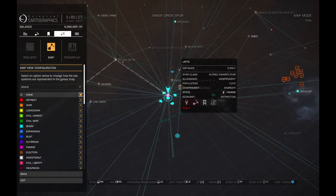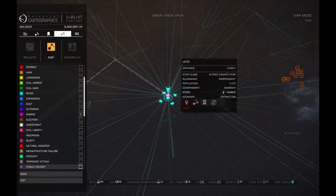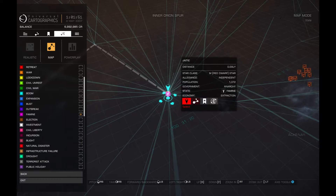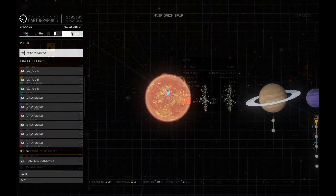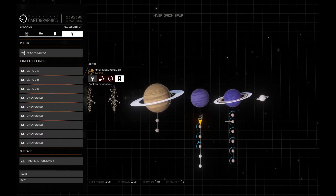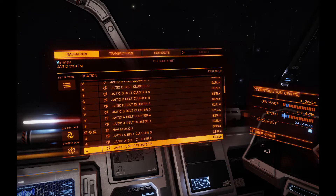First of all, you've got to find a system that's in famine. Go to your map and filter down to famine systems only. I found one in my area — lock and load, set your course. Once you're there, I always like to check the system to see if there are any bases around, and I tend to fly in that general direction.